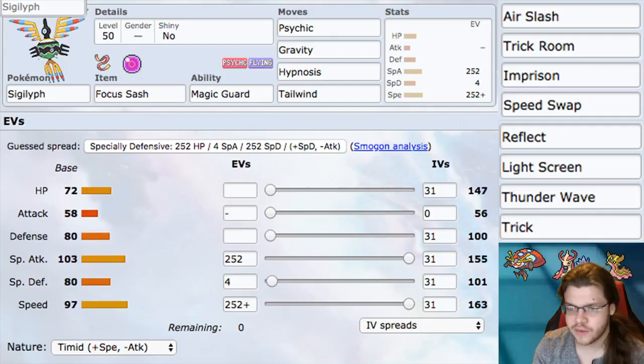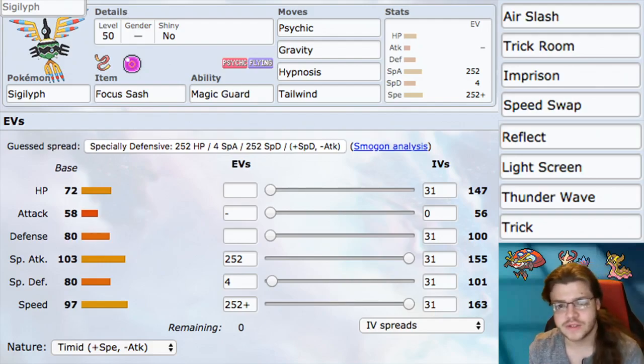We'll go ahead and talk about the actual build itself. So we are going just as fast and as damaging as possible, although we are still running Focus Sash instead of Life Orb on this current build. You can run Life Orb instead — like I said, you won't take damage from it — but there are a lot of moves and Pokemon that can just OKO you, so I really like Focus Sash.